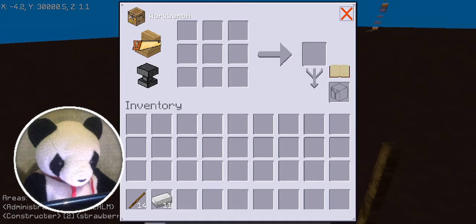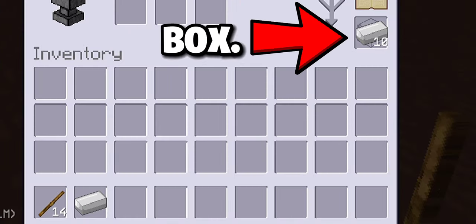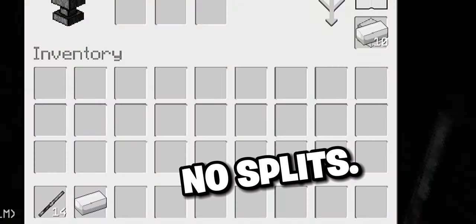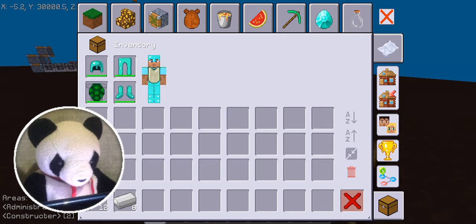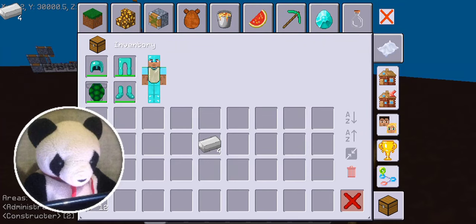So in the workbench, there's this little box over here. What does it do? Well, I know, but you may not. Anyways, if you add items in there, it will split it from your current stack. But if you only have one left, it will not split it anymore. You can also split items by selecting one and splitting your fingers. Just like that.